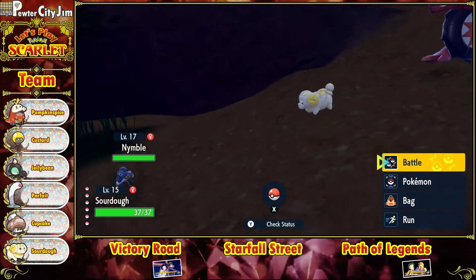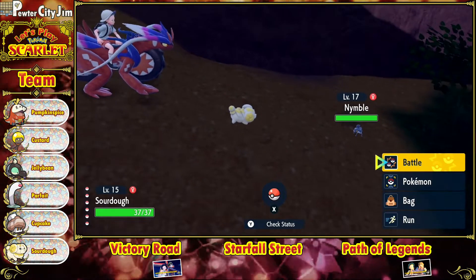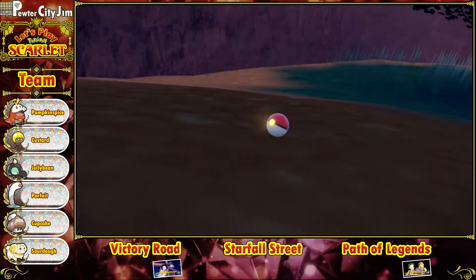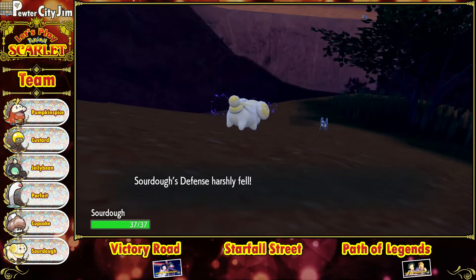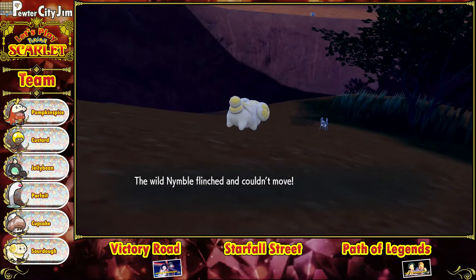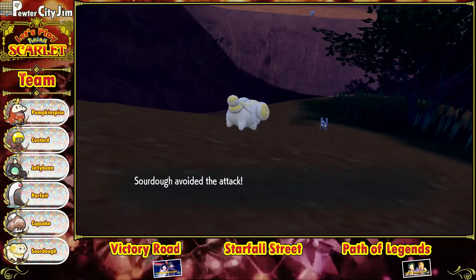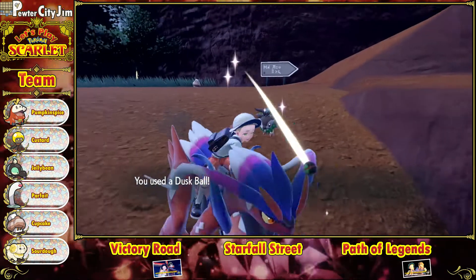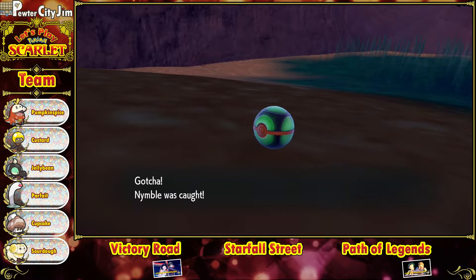I was just raising stuff up and I found something called a Nimble. Let's just try throwing a Pokéball at it. Nope, okay it's like a little cricket guy. It's level 17 so I should be able to attack it. It looked kind of small but okay. It's dark out, let me see if I can use that Dusk Ball — I got an Ultra Ball too. Nice, Nimble was caught!